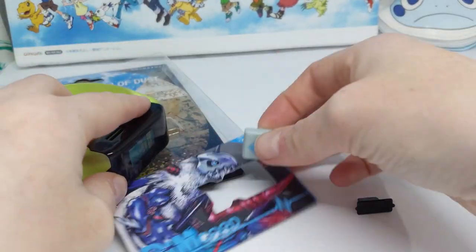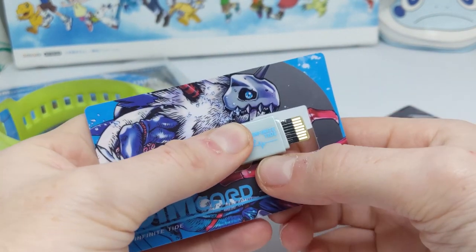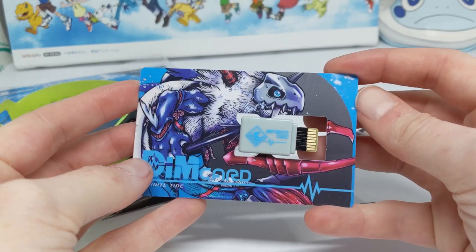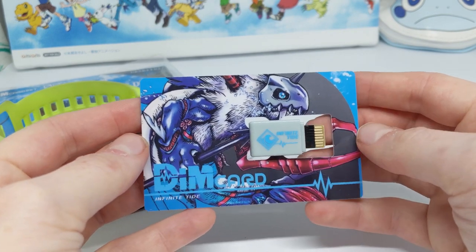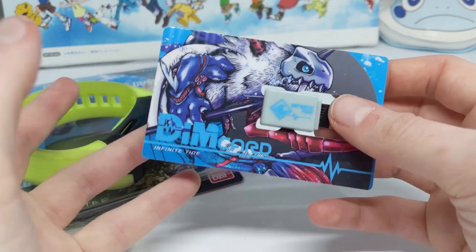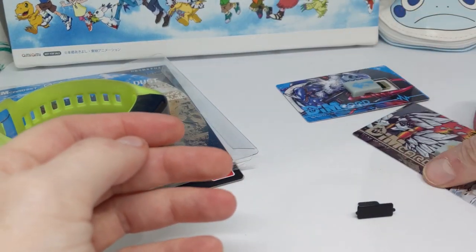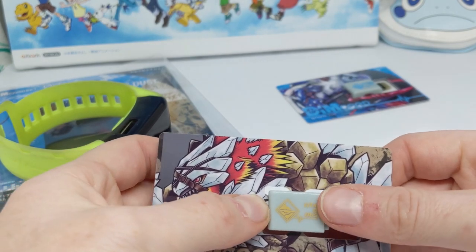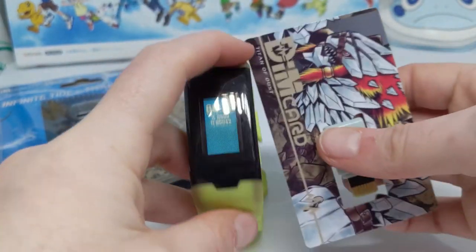I wonder if we're not going to have a Gaomon dim, because we have Gaomon's baby forms in this. I'll put that dim in its little dim holder — I love these dim card holders by the way. I will be getting the album; it hasn't shipped yet — I ordered it in a Japan order with a bunch of tamagotchis and Digimon books, so expect a video about both the tamagotchis and the dim card folder when that ships. It should be soon because the tamagotchi release was around the 24th.